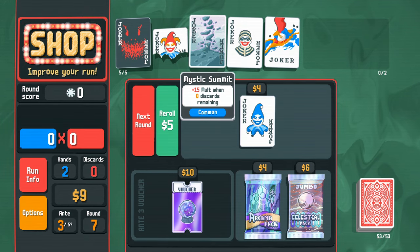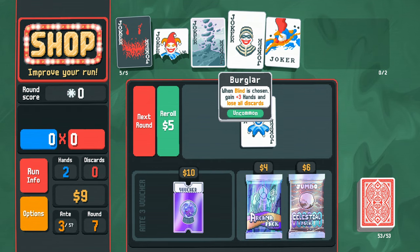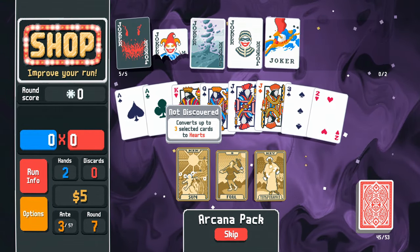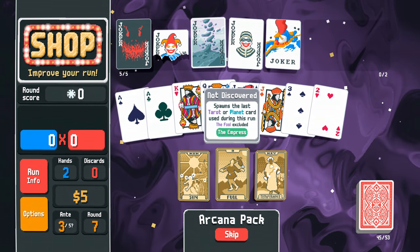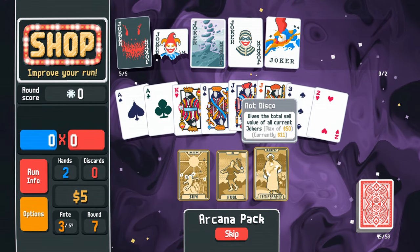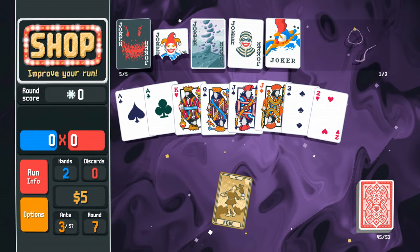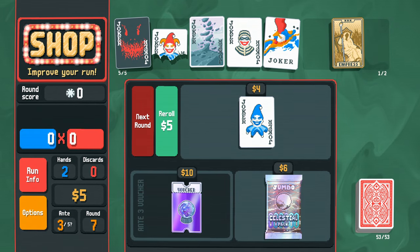Plus 15 mult when zero discards remain, plus when the big blind is chosen gain three hands and lose all discards — that's just winning synergy. Another tarot: The Fool spawns the last tarot or planet card used during the run — currently the Empress. Temperance gives the total sell value of current jokers — currently 11 dollars. I'll take another Empress card, then move to the next round.